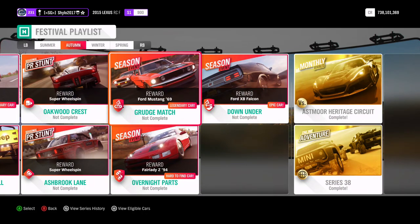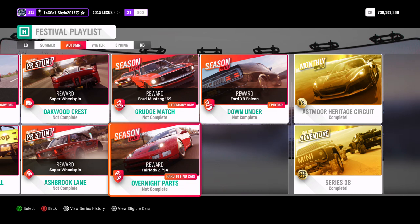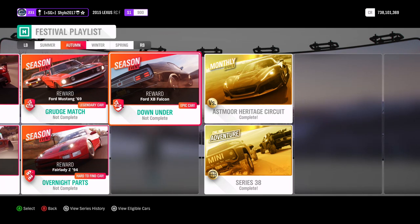The Grudge Match Championship gets you the 1969 Ford Mustang, also a very nice car. Overnight Parts will get you the 1994 Nissan Fairlady Z — I think that's the Version S. I sold mine for 12 million a while back but I'm not sure of its status in the auction now as I don't use the auction much anymore. I definitely recommend you get it because it isn't in the auto show. For Down Under you'll get yourself a Ford XB Falcon, which is in the auto show, but feel free to complete it.